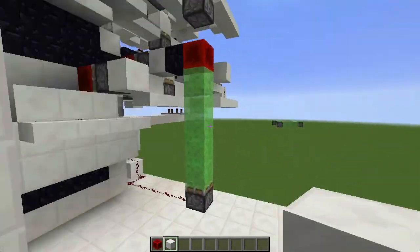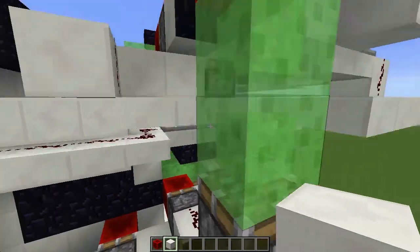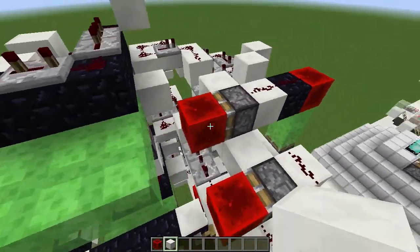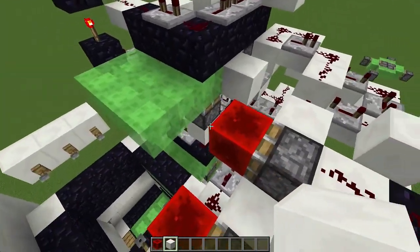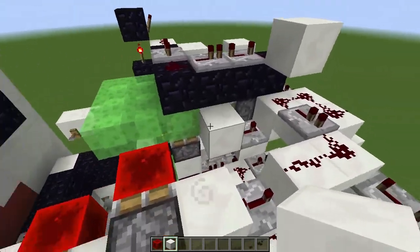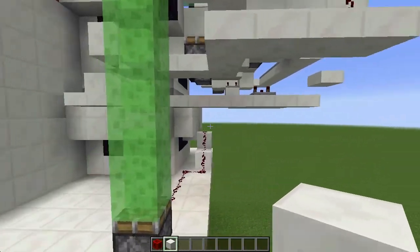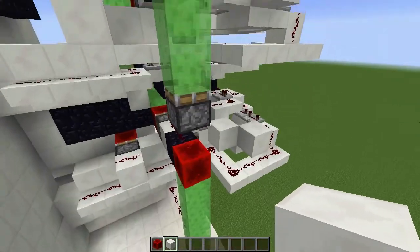There are special cases in which these redstone blocks will also get extended and won't retract — just this one that activates that piston when it activates the piston behind there when it's fully extended. All you have to do is press the reset button that's at the back, and it does that.